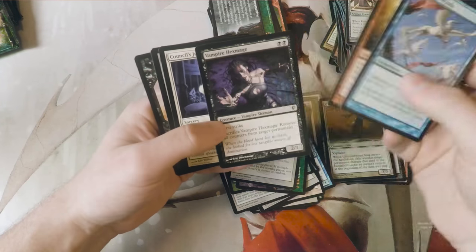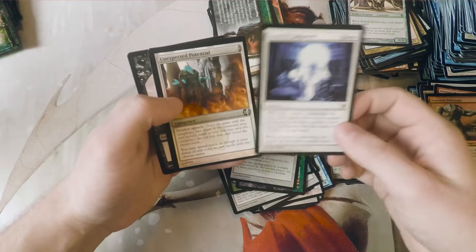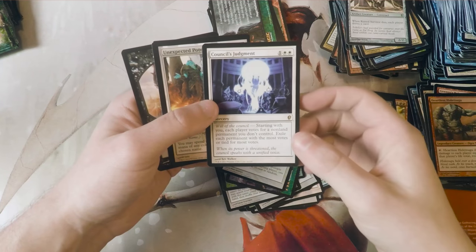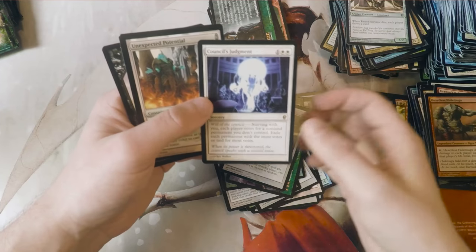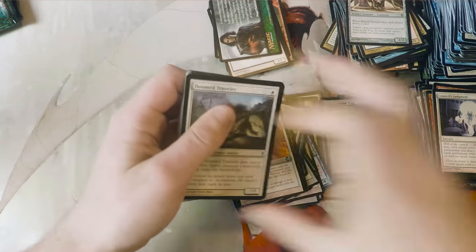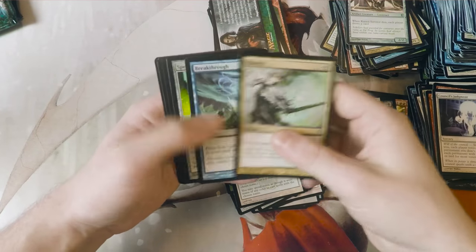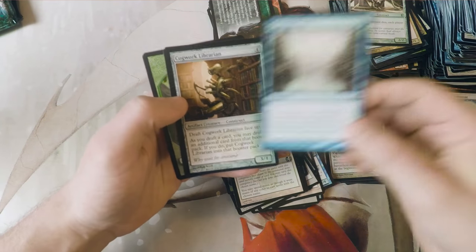Favorable Winds. Vampire Hexmage. But a Council's Judgment - another fantastic rare, a card I was really hoping to get. Starting with you, each player votes for a non-land permanent you don't control. Exile each permanent with the most votes or tied for the most votes. An interesting point about this is these drafts were meant to be played in at least four-man pods, so you got to vote with more than just you and a singular opponent. There was actually at least two more opponents that got to vote along with everything, so it was a lot more fun.